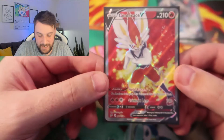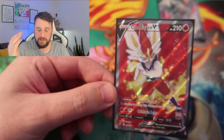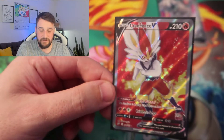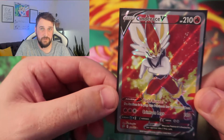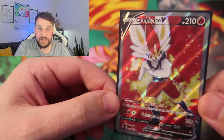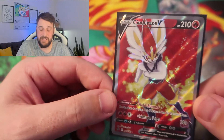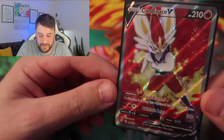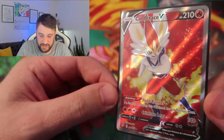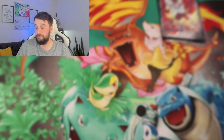Card number four is a little bit spicy — it is a Cinderace V full art. I have to disagree with anyone that says these Sword and Shield full arts aren't the best card designs around — maybe since Base Set. Base Set is the king, but this artwork is just a different level. I love Hidden Fates full arts and the GX artwork, but this is just incredible.